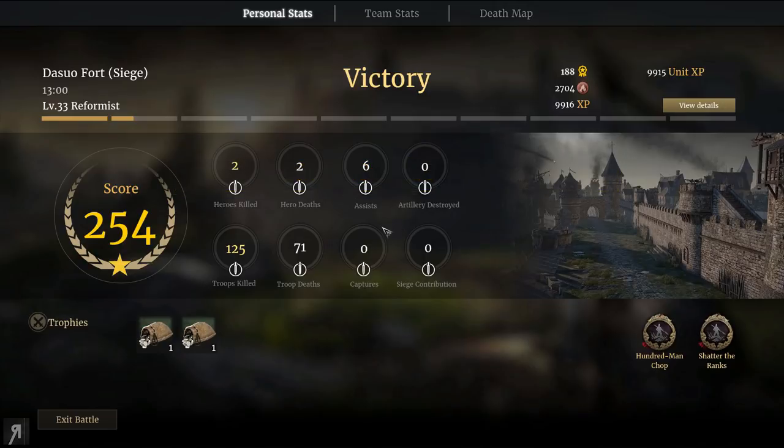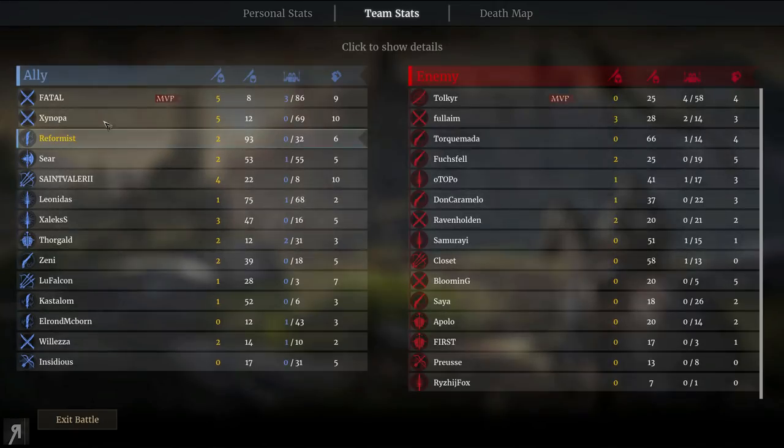I killed two heroes, had two hero deaths, six assists — not too bad. 125 troops killed, and they actually give you a breakdown of what your units are capable of doing as well. Unfortunately I did lose a huge amount of my own troops but that's okay. Looking at the MVP breakdown, I had 93 kills which I think is the most on our team. Glaive users are pretty decent at that — glaive is much better at killing multiple units at once and it's really fun to see all those numbers appearing on screen.